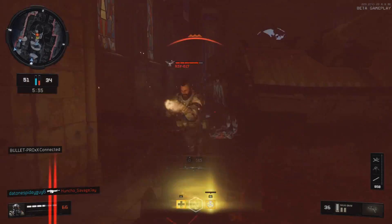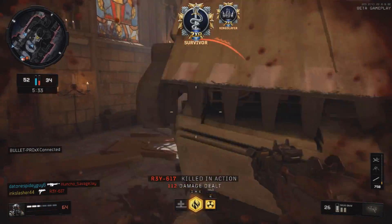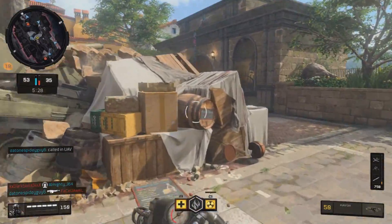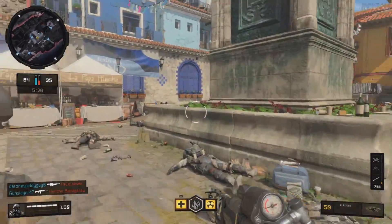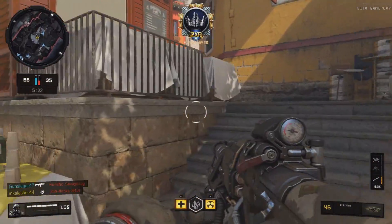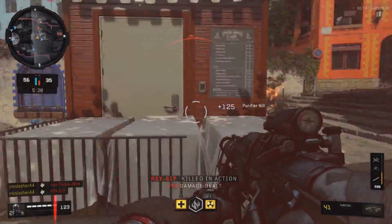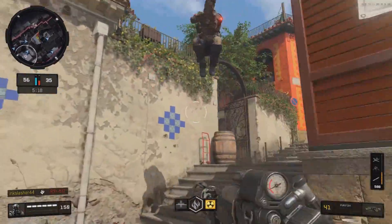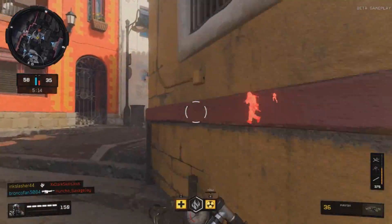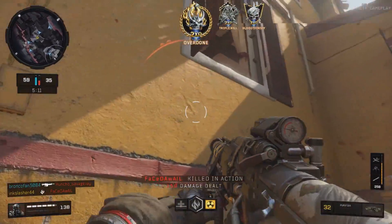The next weapon that you unlock before level 40 is the SOG 9mm. This is an SMG, and it is my personal favorite SMG in the game. Before it, it was probably the Spitfire — the weapon that was like the Vesper from Black Ops 3. But I really enjoy this weapon, and the reason why is that everything with it is extremely fast. You reload fast, you aim down sights fast, you can move fast with it, and it makes an awesome weapon for run and gunning.